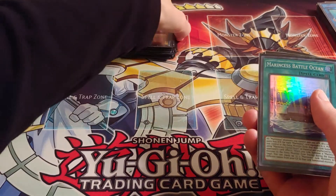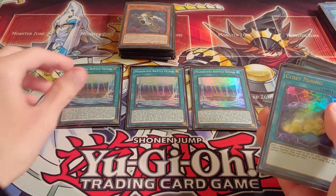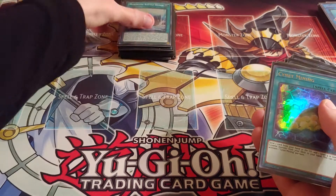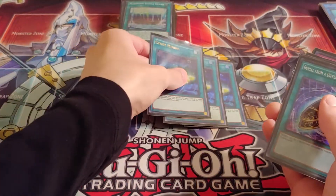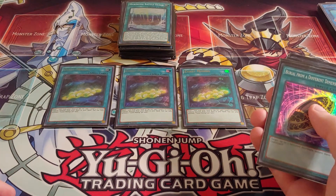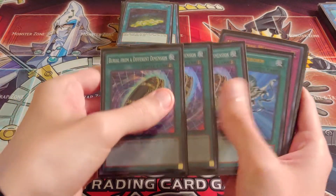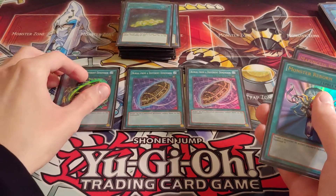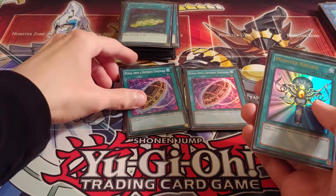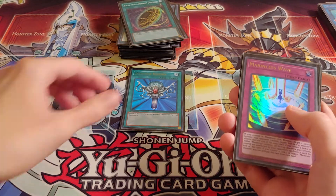On to the spells. Using 3 Marincess Battle Ocean, 3 Silent Mining — a really good card for the deck — 3 Burial from a Different Dimension, and 1 Monster Reborn. That's it for the spells.